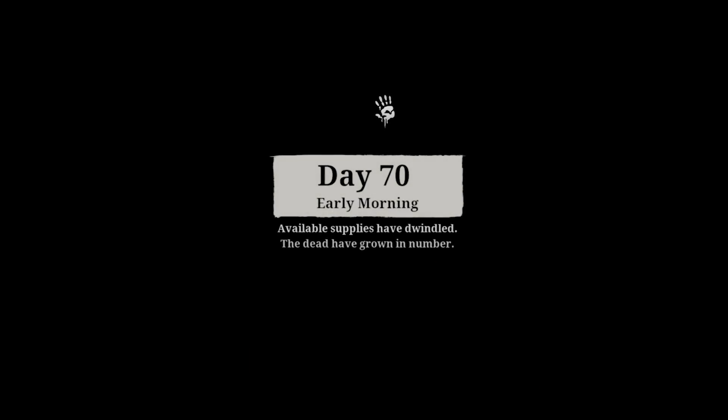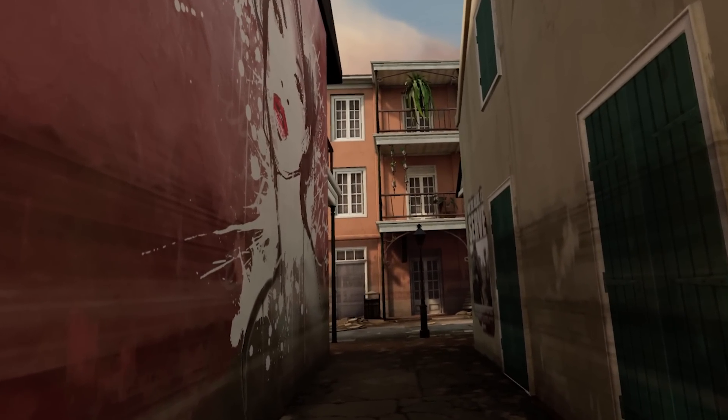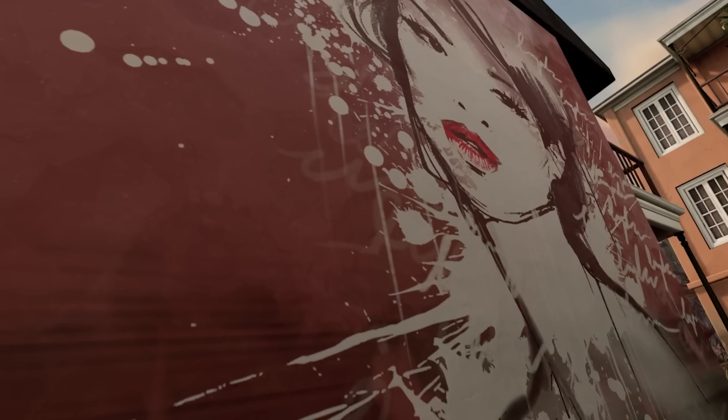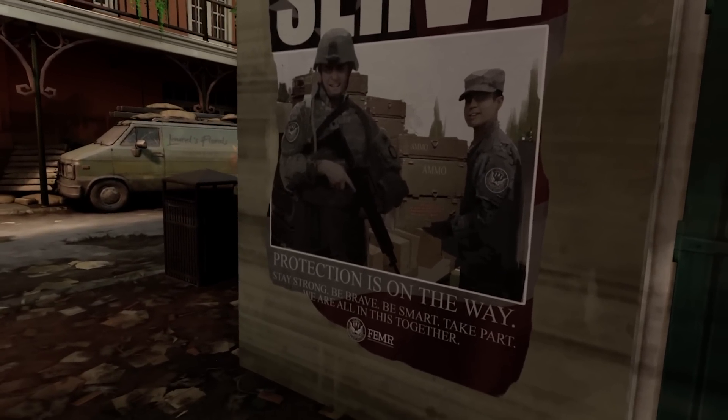As you can see from the loading screen, Chapter 2 starts on Day 70 with a new warning: Tower presence has increased. We arrive in a brand new location — the iconic French Quarter of New Orleans. Chapter 2 brings you out of the suburbs and into the city, with massive new maps full of nooks and crannies to explore.